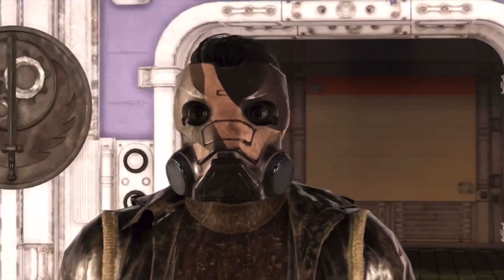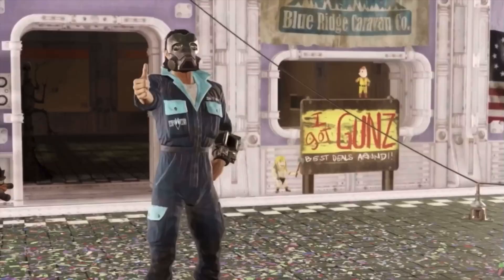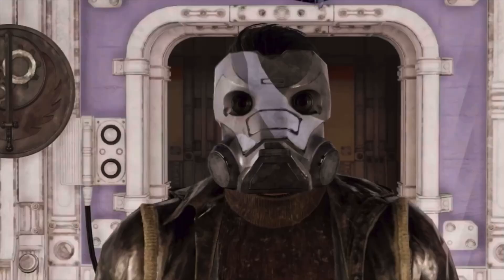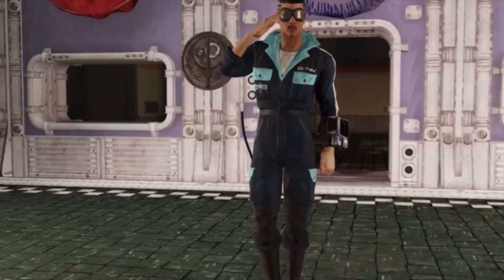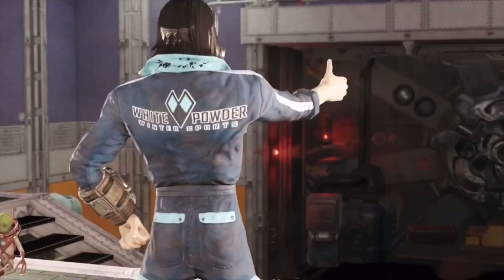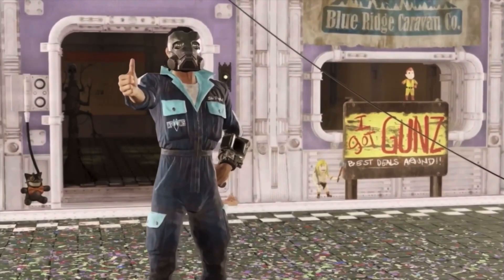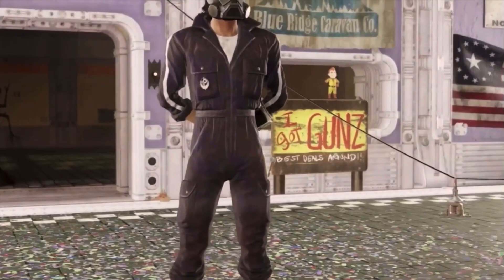The next group of apparel on my list can only be dropped by doing dailies and quests in the Savage Divide, and the cool thing about these apparels is they all drop at the same time, but I do not know the drop rates. Starting off, we have the urban scout mask, next up the forest scout mask, the white powdered jumpsuit, and also the coolest jumpsuit of them all — the BOS jumpsuit.